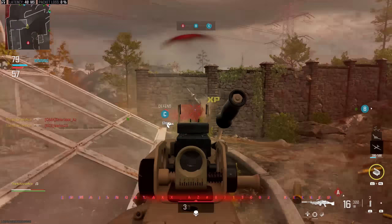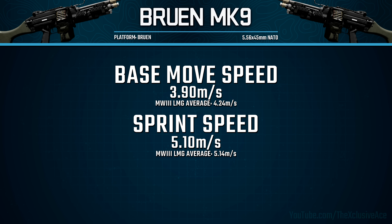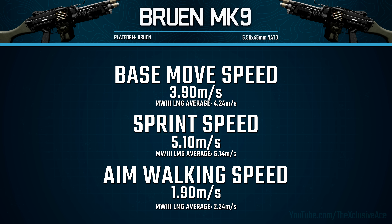Unfortunately the same thing holds true with our movement speeds. Our base movement speed is the slowest in the LMG category at 3.9 meters per second. Our sprint speed is quite slow but a little more average for LMGs, and our aim walking movement speed is also the slowest in the LMG category at just 1.9 meters per second. That wraps up all the important base stats for the Bruin Mark 9.